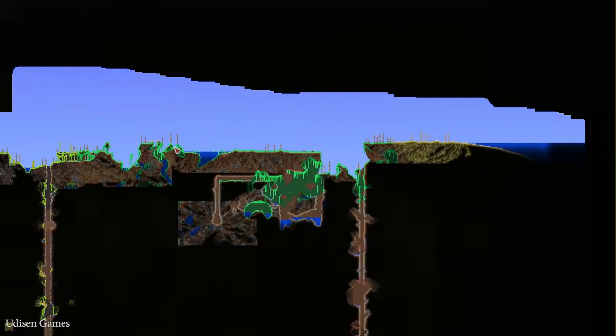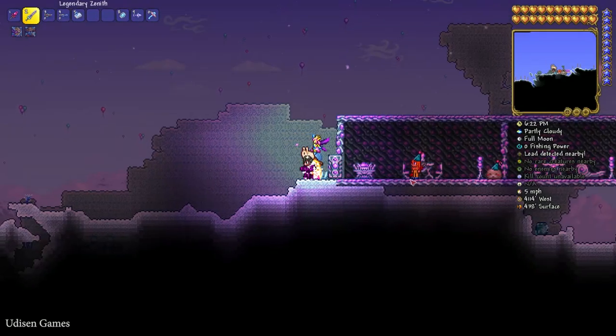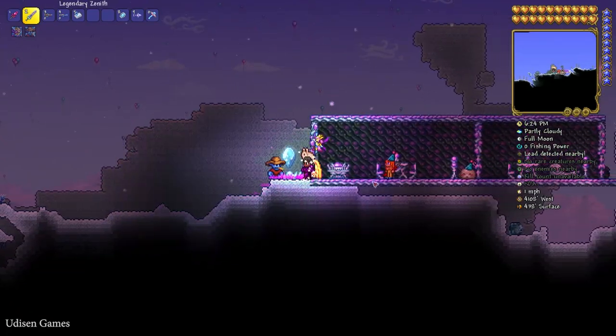After that, find or summon the Goblin Tinkerer NPC. We have this guy alive somewhere — where is my NPC named Goblin? Seriously, I can't find this guy. He is alive in the Snow biome for no reason.